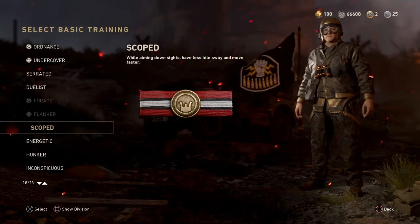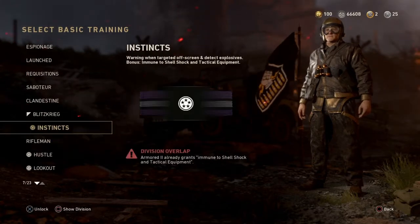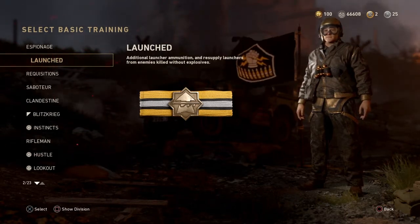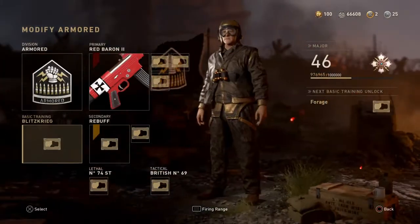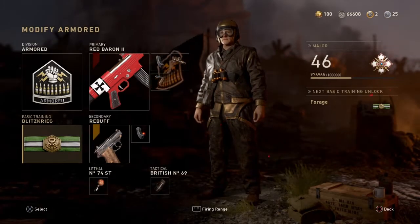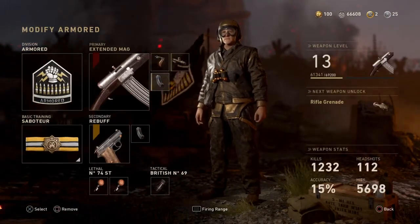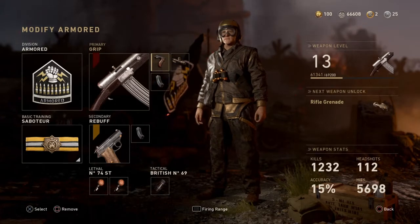Launch is still in the game - there's additional launcher ammunition and you can resupply launchers from enemies killed without explosives. You can choose launchers now without using a basic training, which I really like. And then every loadout has three attachments no matter what division you're in.